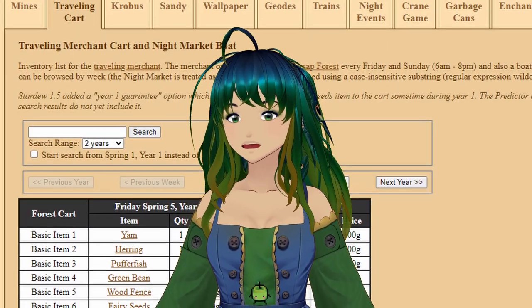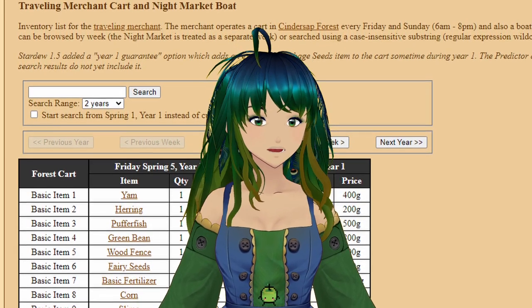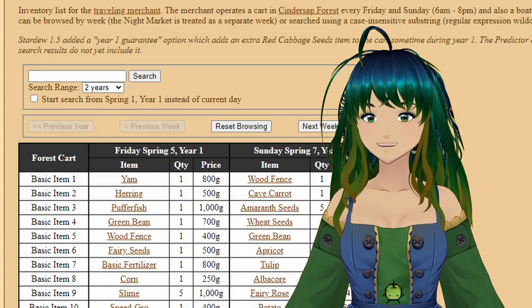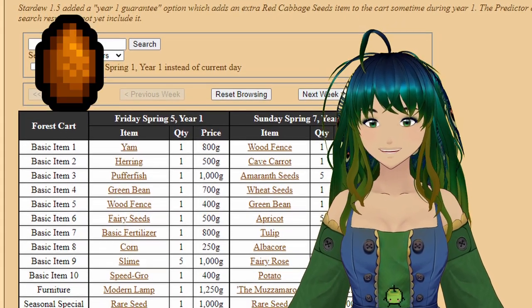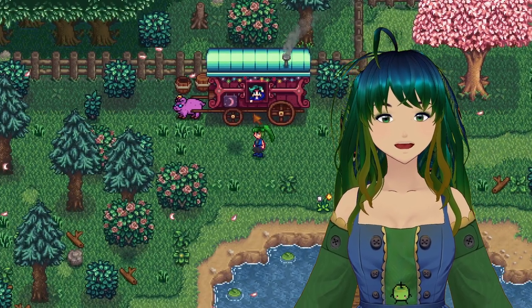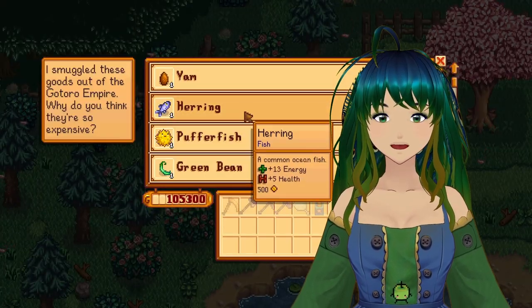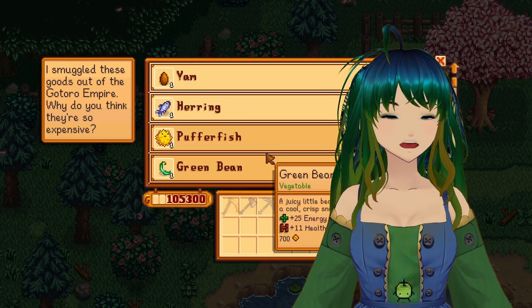The next few tabs all deal with shops and what goods are sold on what day, and in my opinion this is one of the most useful features of this tool. For example, we can see in the first tab here that the traveling cart will be selling a yam, herring, puffer fish, and a bunch of other items on Friday, which we can confirm here. This will be really useful if you don't want to make the trip out to the traveling cart but want to know what is being sold.